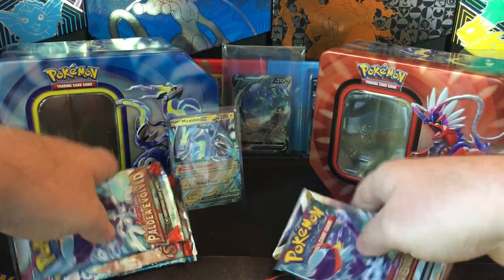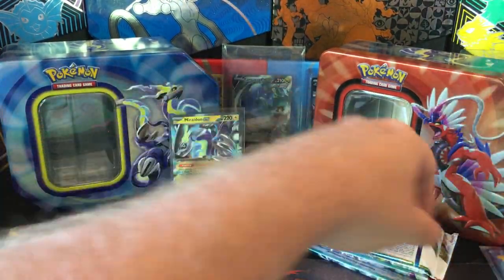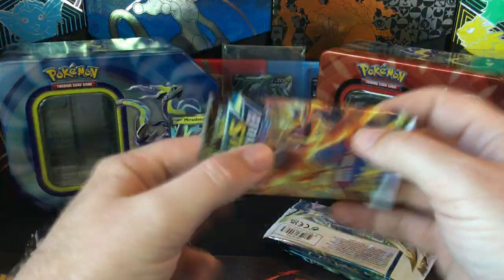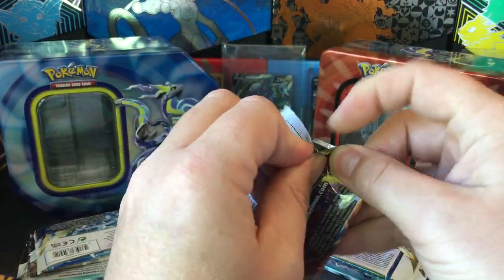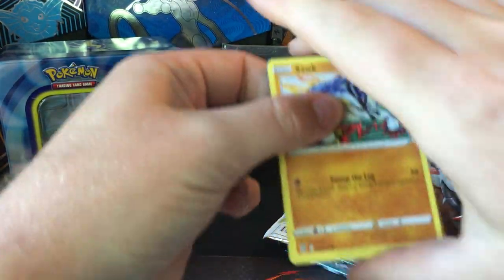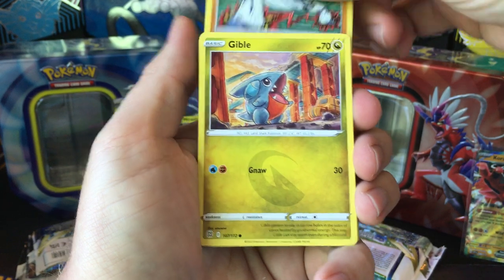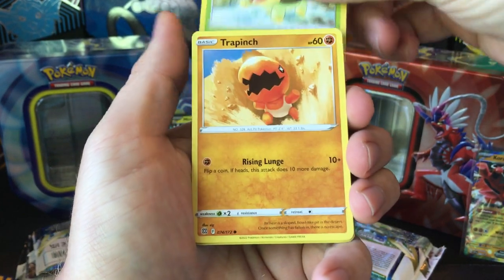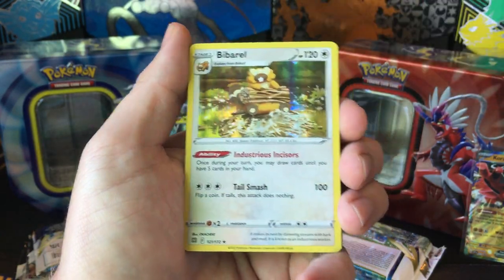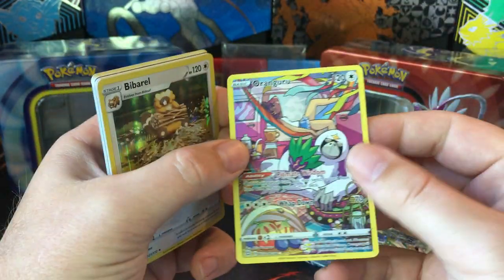Yeah, let's throw that promo right there — super Brilliant Stars on the Miraidon side. Starting off with Sawk and Gible, Turtwig, Finizen, Piplup, Oranguru, and Bibarel Hollow.